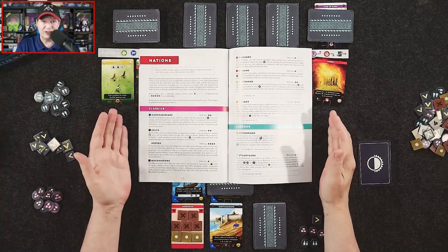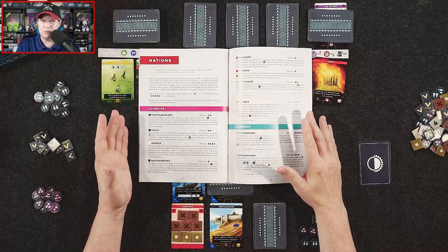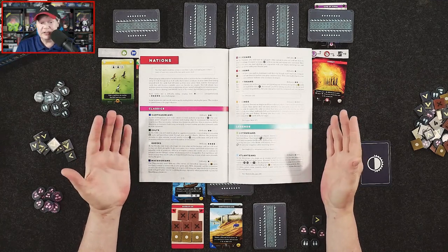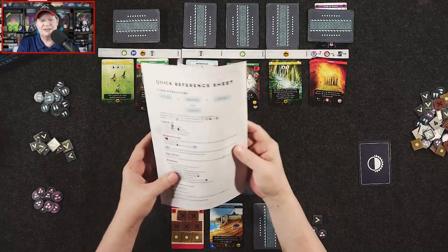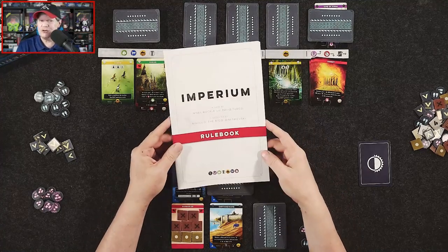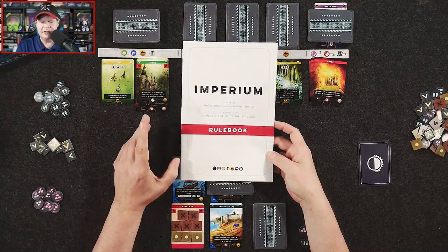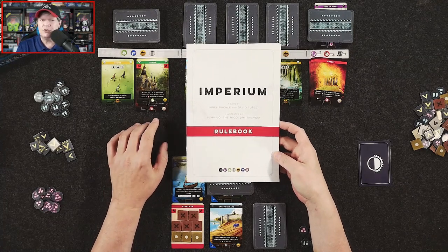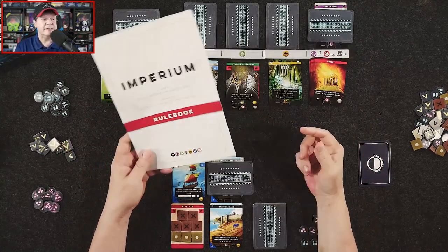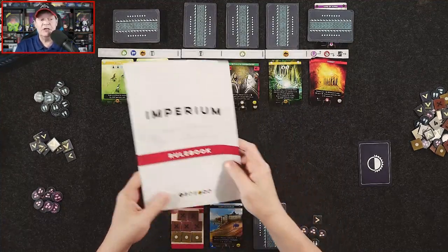There is also Imperium Legends, which has some fictional as well as historical civilizations — like King Arthur, Egypt, Atlanteans, and the Qin Dynasty from China. It's kind of a strange mix of fictional and historical empires. As far as I understand, the decks in Legends are a little more difficult to play than the ones in the Classics release. The rulebook is pretty in-depth; there's a lot going on there.